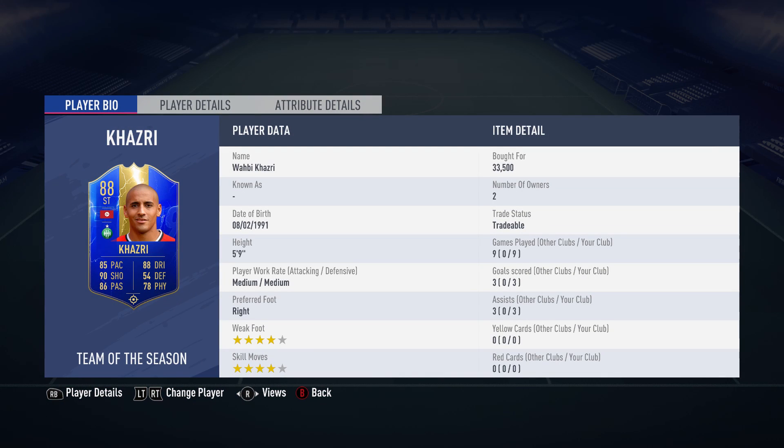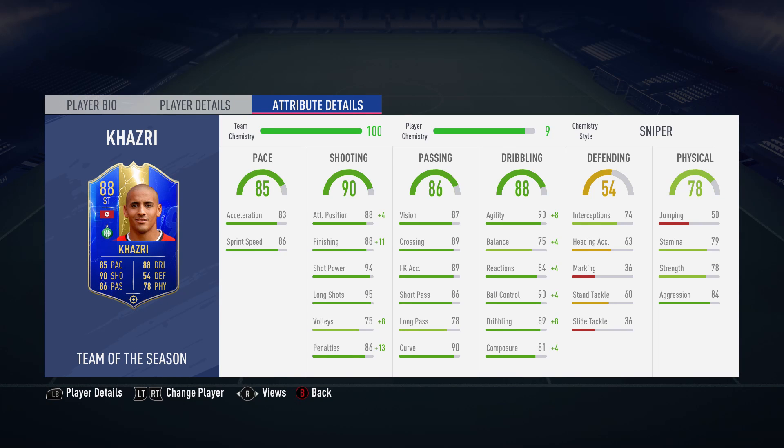He is 5 foot 9 with medium-medium work rates. He is right footed with four-star weak foot and four-star skill moves. His jumping is really low with 50, his heading accuracy isn't high enough with 63, so he won't win any headers. His stamina with 79 isn't good enough for a central CAM, and his strength with 78 isn't good enough either. Also his composure with 81 isn't top tier.